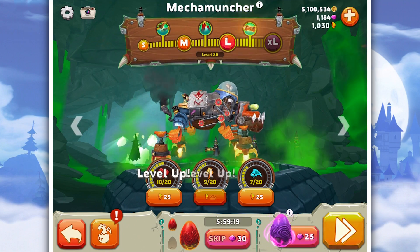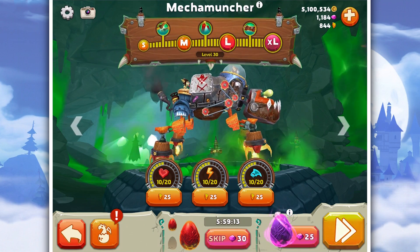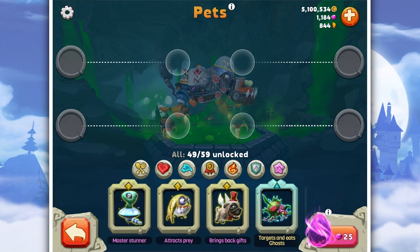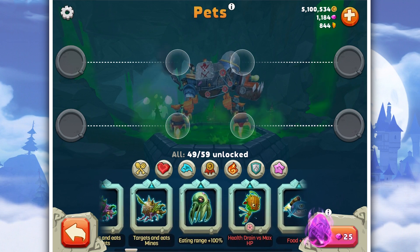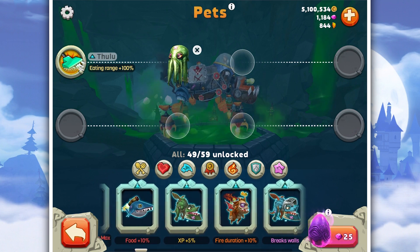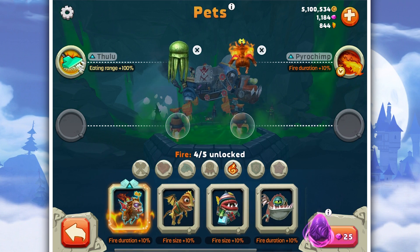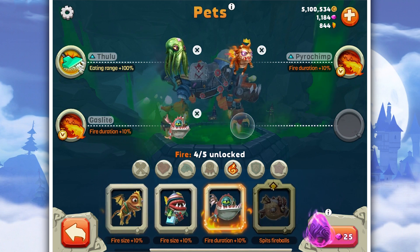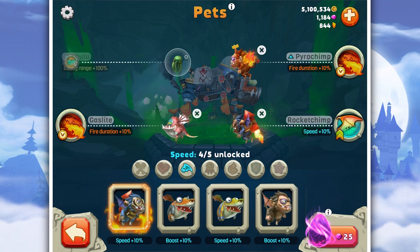I've got 844 shards left and we're halfway — we can double the speed, double the health, and double the stamina. What I'm gonna do — attract prey, is that a good idea? Cthulhu is generally really good anyway. Fire duration ten percent — should we do that? Let's go fire duration ten percent, fire size ten percent. Actually, we'll go for two fire durations.